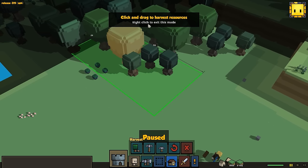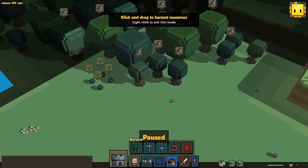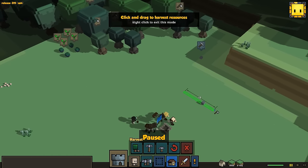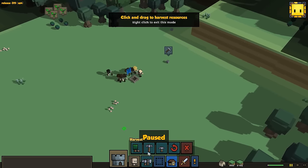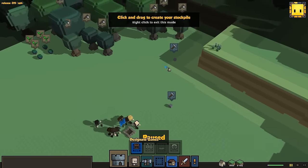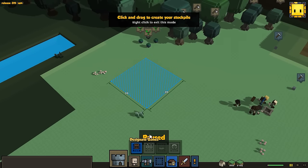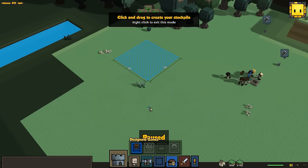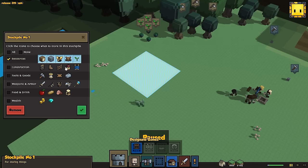I am actually going to get them ready to harvest some of this wood over here, and some of these berries, and just a little bit of stone, just so that we have some stuff to start out with. This is the mining buttons, and this is where we create stockpiles. Immediately I'm going to want just a giant stockpile right there — max is 20 by 20.